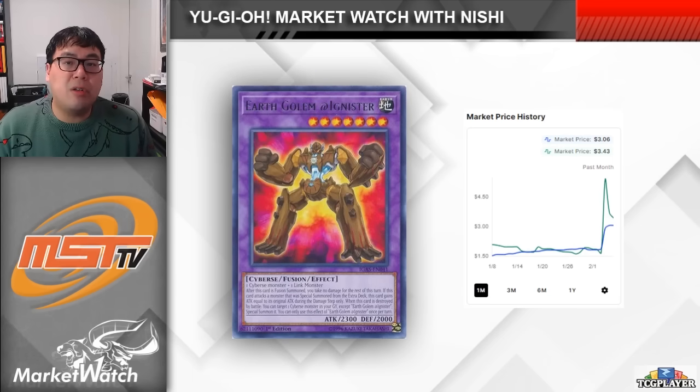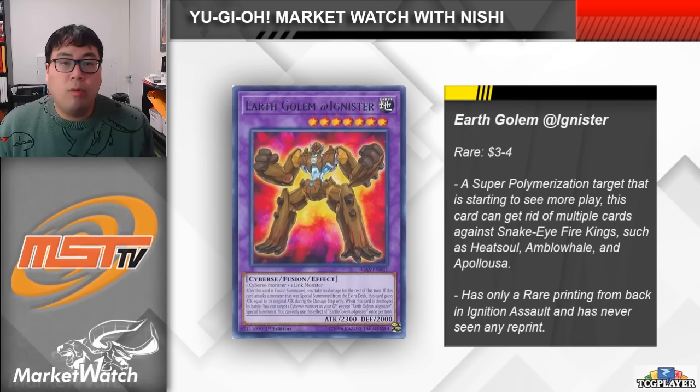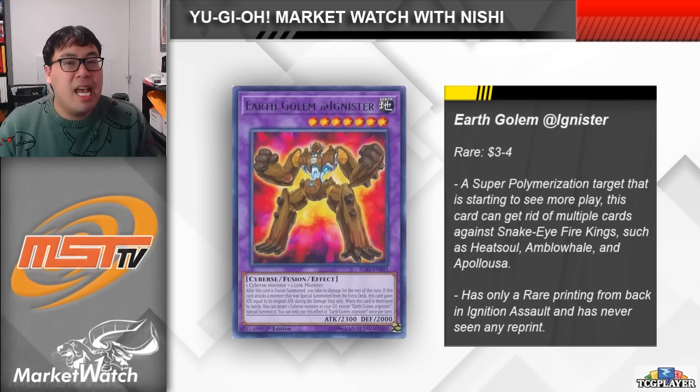Oddly enough, Earth Golem @Ignister only has one single Rare printing from Ignition Assault and was never reprinted in the tins or anything. It was basically just a bulk card, but because the set came out a full four years ago, this card is somewhat difficult to find now. Over the last couple of weeks, we've seen the card go from being $1 or $1.50 to shooting up out of nowhere this past week and hitting the $3-$4 mark. With just the one printing the card is actually quite difficult to find. Most people are primarily using Garura and Mudragon if they are running Super Poly, and your extra deck space is just so tight. Either way, this is a card to make note of so that you can dig it up out of your bulk and offload it before it gets a holo upgrade somewhere.